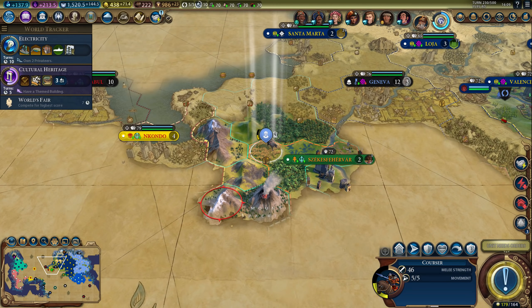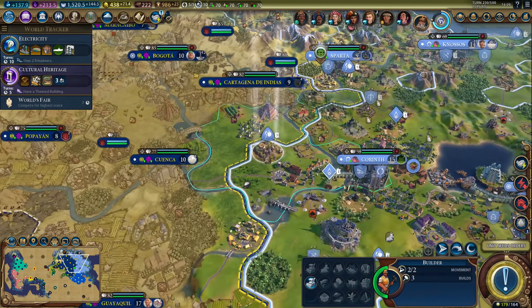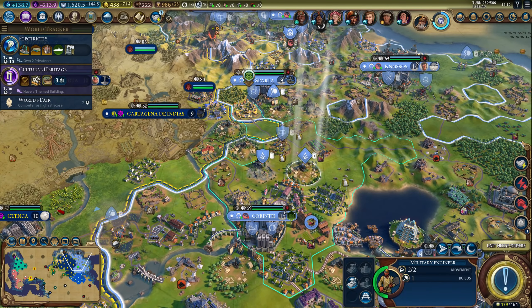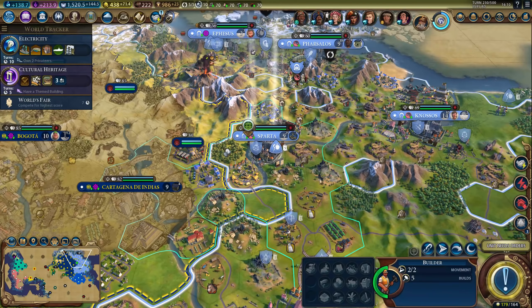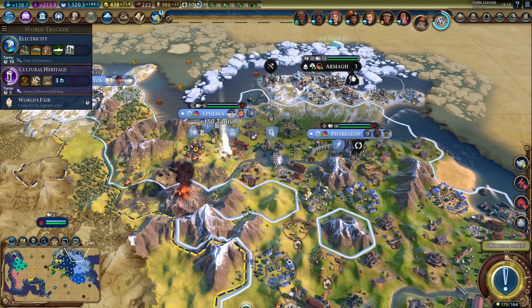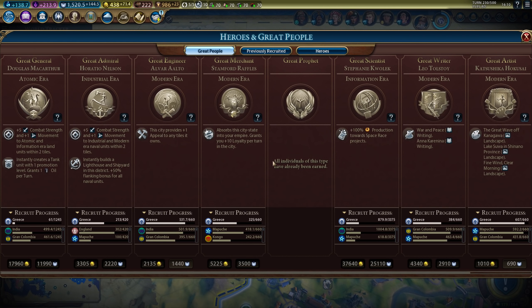Meanwhile, we can work on the builder. How much time do I have on these guys? 16 turns — okay, that's a lot of time. I can still use them to explore quite a lot. Carry on with the railroad. There's the Inquisitor — let's convert our city back, and then this one. I got 1500 faith. Any useful great person coming up? Let's see.